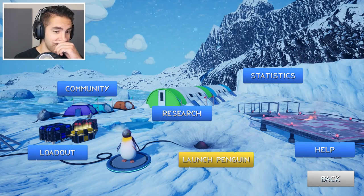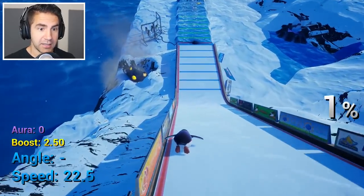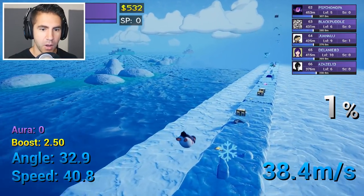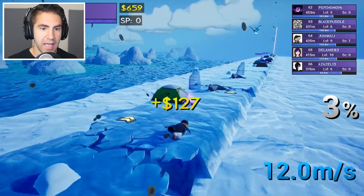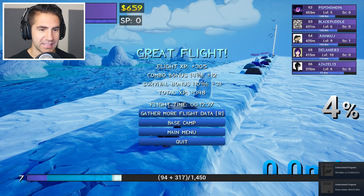We have $500 — we need to save up some money. I'm level seven now. That's the asteroid. I didn't hit that other boost. That's the asteroid that fell — that helps our money. Here we go, watch out for that seal. Good boost! We got another boost. That was okay, not a new record or anything.